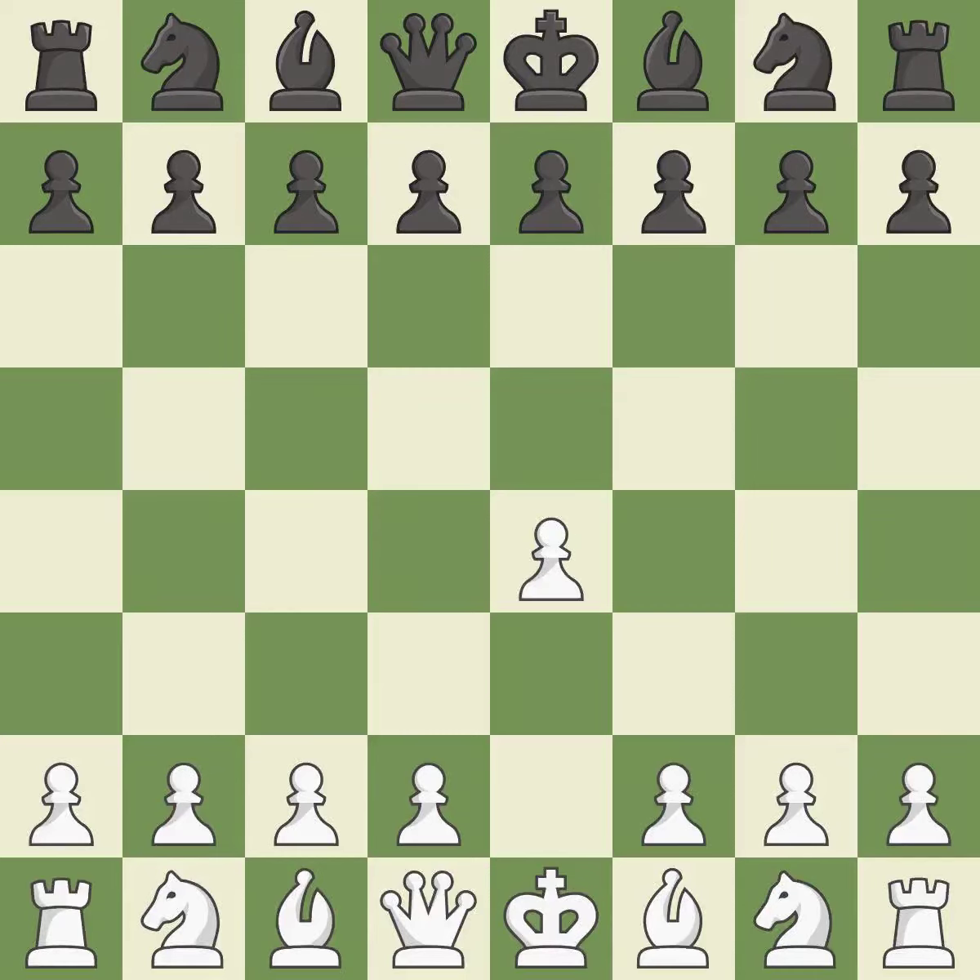Sharp games are frequently the result of starting with the King's pawn, since it dominates the center and frees up the bishop and queen on the light squares. The c-pawn in the Sicilian Defense controls the d4 square.